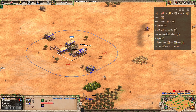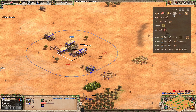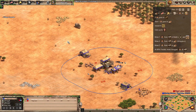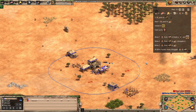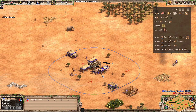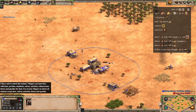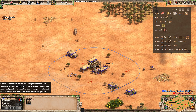The next villager to come out is going to make a house near the berries and then a mill, and then we're going to send three more villagers onto boar. It's actually going to be the first of those boar villagers that lures the second boar or elephant in, because we've grown enough food with the two deer to make sure we're not standing around idle. We should be absolutely fine there.